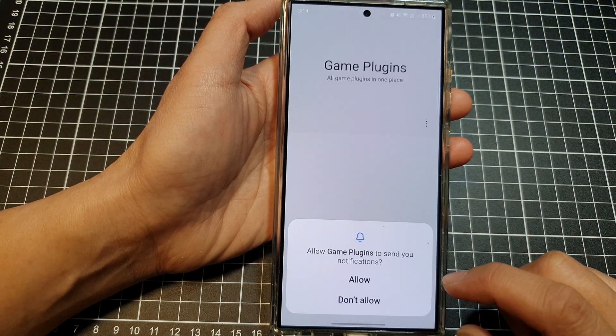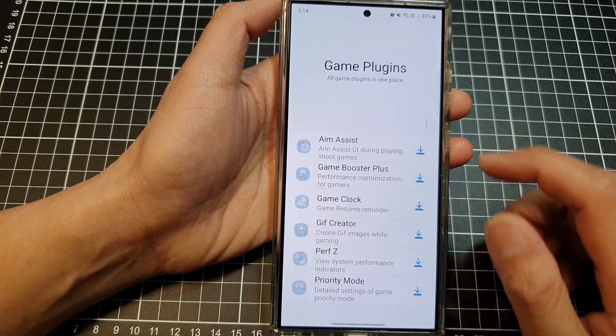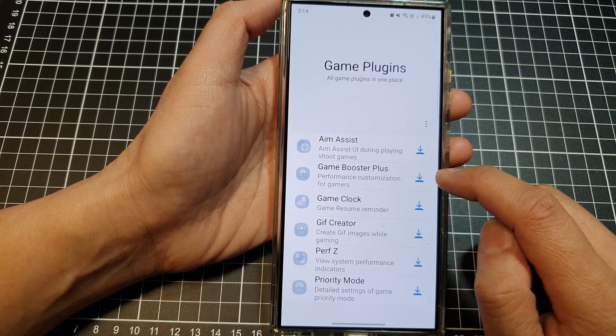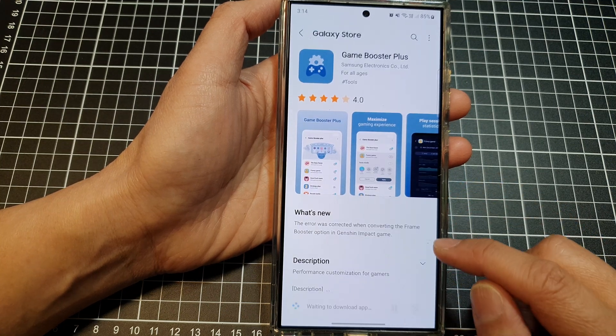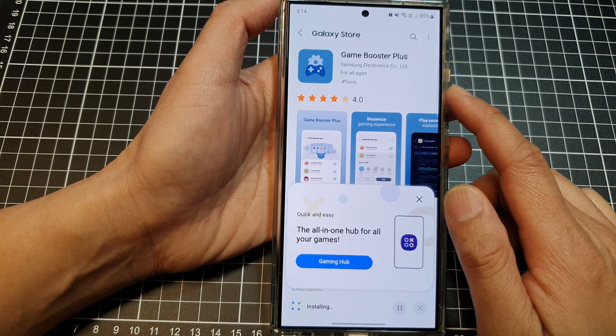Then tap on Agree, then tap on Allow. From here you can tap on the download button. We've got Aim Assist and Game Booster Plus — tap on Game Booster Plus and then tap on Install.